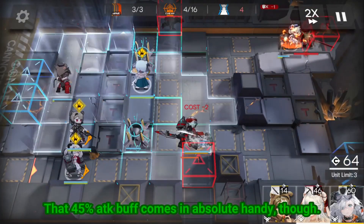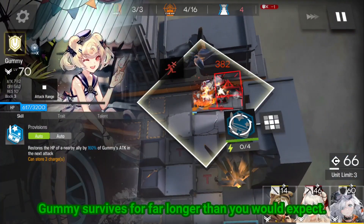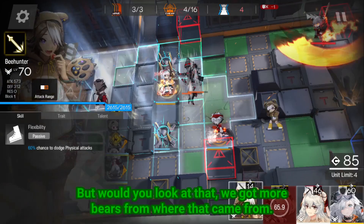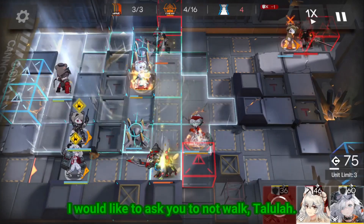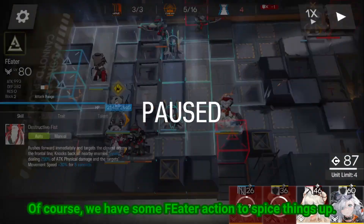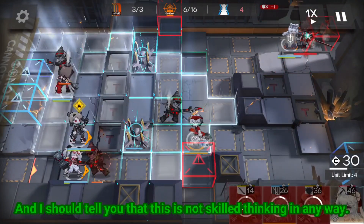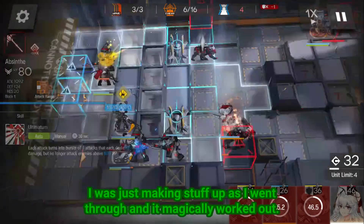That 45% attack buff comes in absolutely handy though. Gumu survives for far longer than you would expect. I am concerned about DP, so I try to recall her before Tallulah can make bear barbecue. But would you look at that — we got more bears from where that came from. I would like to ask you to not walk Tallulah. Of course we have some theater action to spice things up, and I'm not really thinking about baiting Tallulah's skill. I should tell you that this is not skilled thinking in any way — I was just making stuff up as I went through, and it magically worked out.